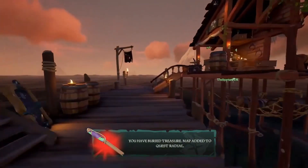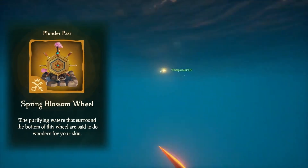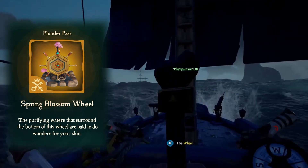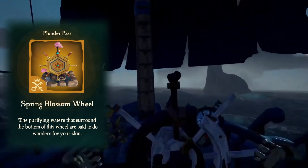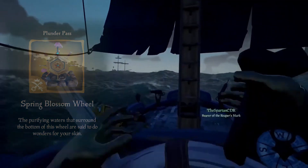At level 23 we have the Spring Blossom Wheel. This one looks similar to the capstan. I really like it though because around the base you have these rocks that look really cool, and it looks like there might even be a water effect within those rocks too. So that's really cool to see — I'm excited to try this out in game.